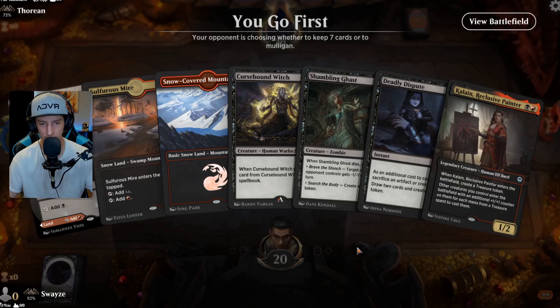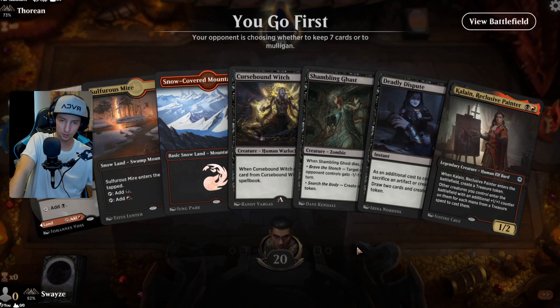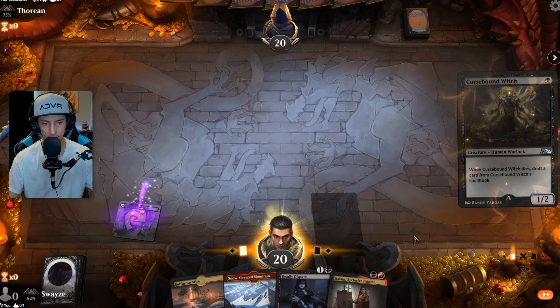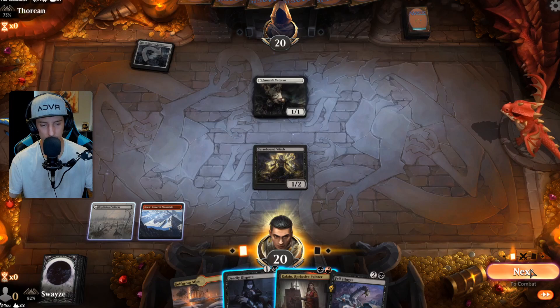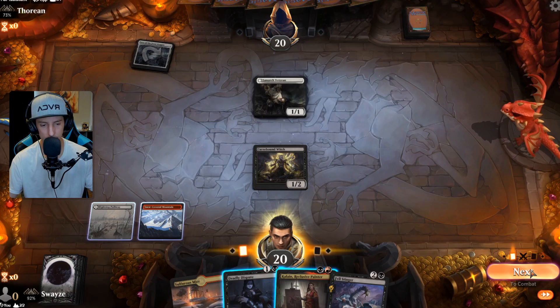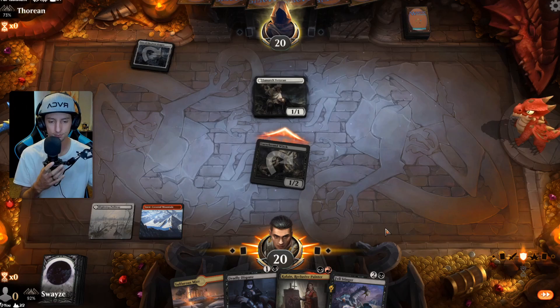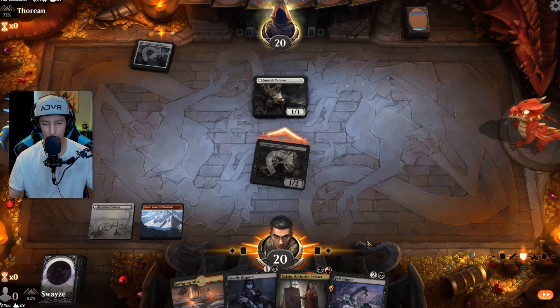This is much better — a little worried there but we got it, we figured it out. I think I'm going to keep the Witch actually. I kind of like what the Witch offers in its spell book. Aside from the Cat Oven combination with the Cauldron, there are some other really cool cards in here — mainly this Mythic, the Cruel Reality. That card's pretty sweet, pretty bonkers. Up against Clerics again? Would you look at that! Can we beat Clerics again? Deadly Dispute looking pretty sweet.